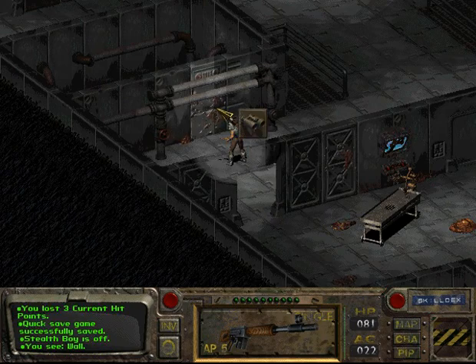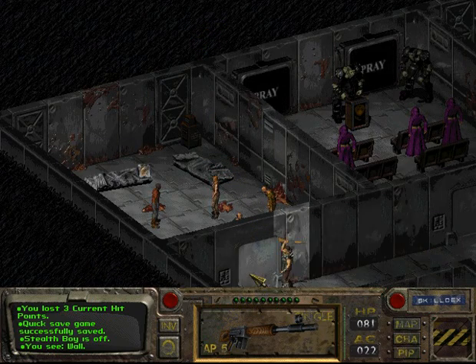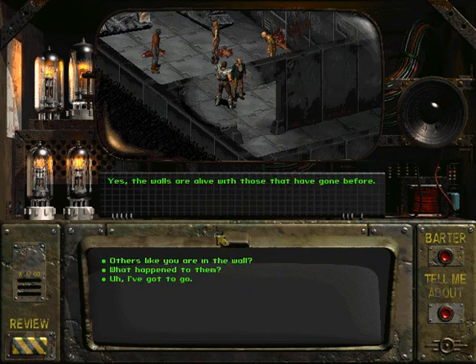What's this? Nothing? Actually, rather than just completely ignoring these crazy people, maybe they can tell us where the master is. 'Jason is a living god. Only the nullified may pass.' Nullified? 'Are they somehow restricting your psychic powers by those devices you are wearing?' 'Yes, the walls are alive with those that have gone before.' So I'm not actually sure about this with psychic abilities — also how our character would even know that. So yeah, they're crazy. They're hallucinating.